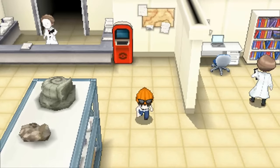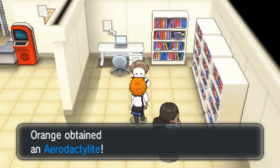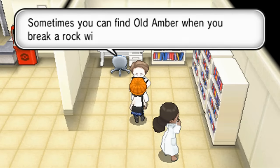The Megastone for Aerodactyl is another one you could have gotten during your main story quest. It's located in the Fossil Lab over in Ambrette Town. All you have to do is talk to the scientist, and you've got yourself the Aerodactylite.